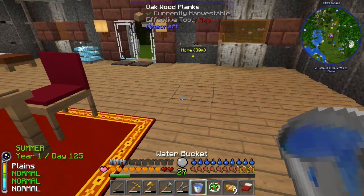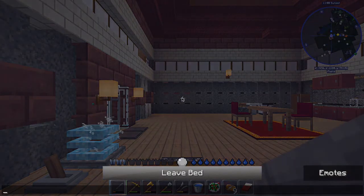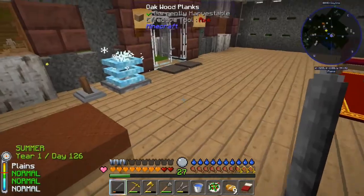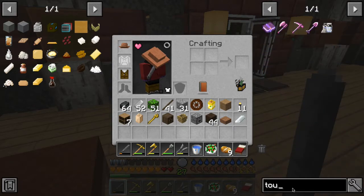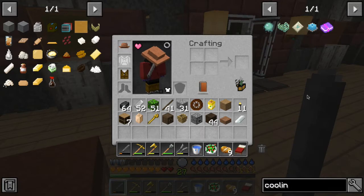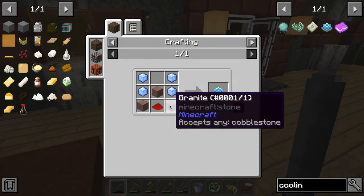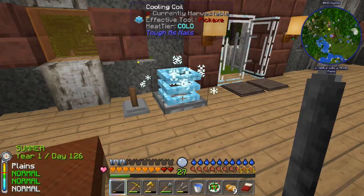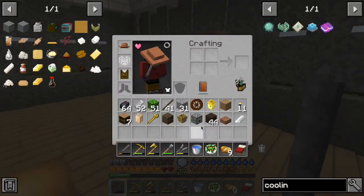This mod is actually very extensive — you can go down different rabbit holes and get into different stuff. I finally have a bed and the cooling coil from Tough as Nails. It's really easy to make: you break ice and get ice cubes, then use any kind of stone and a redstone, so it's really cheap. It helps with cooling — I'm cool right now.